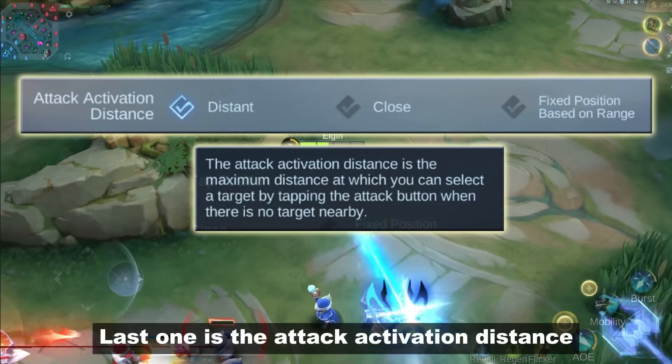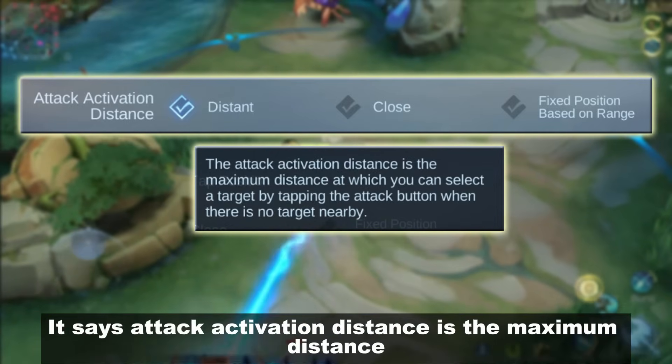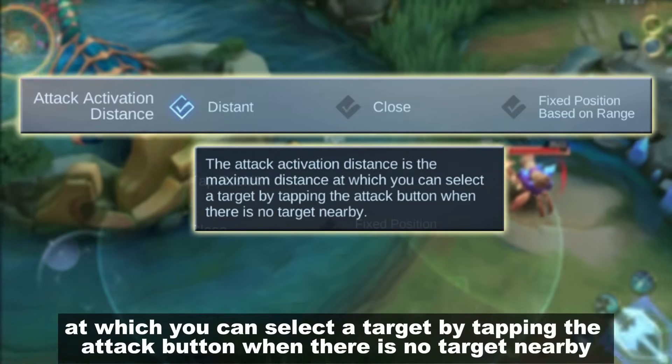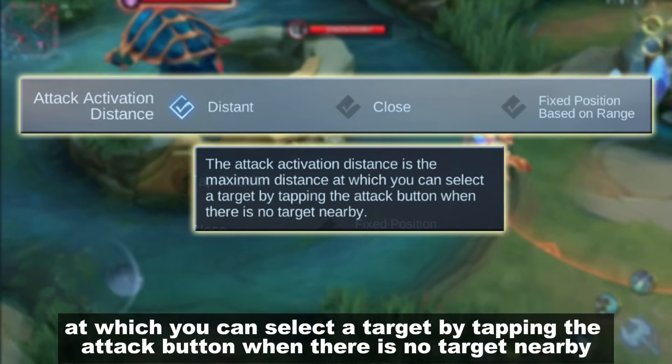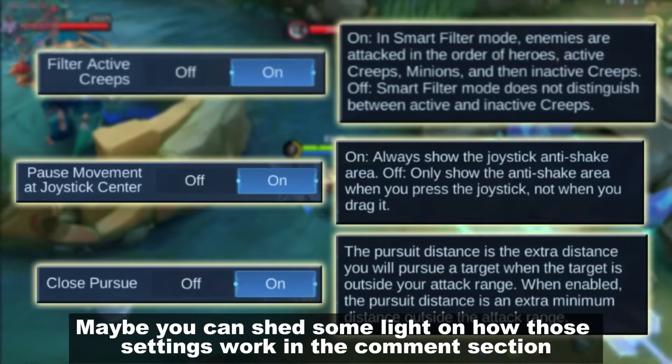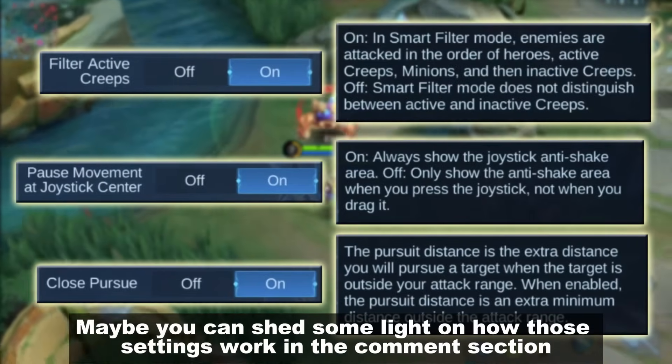Last one is the Attack Activation Distance — the maximum distance at which you can select a target by tapping the attack button when there's no target nearby. Confusing, right? Maybe you can shed some light on how those settings work in the comment section.